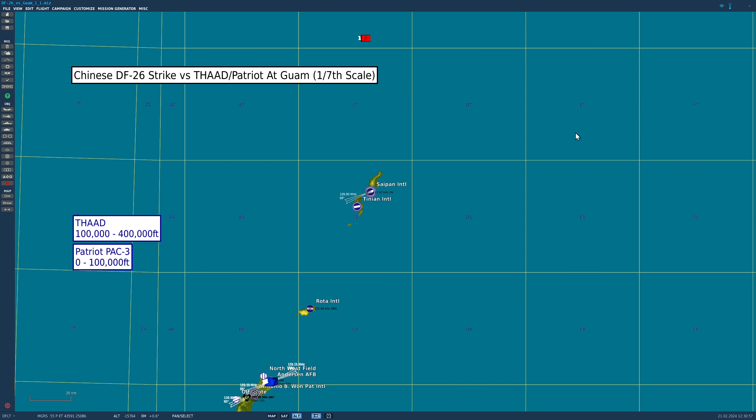The first thing to say is that the DF-21 ballistic missile does not have the range to get to Guam. Guam is nearly 2,000 miles away and the missile can only go about 1,500 miles. So we're using the next missile up that has the range to get to Guam — the Dongfeng or DF-26. It has a range of about 3,000 miles. It's the earliest model of DF that can reach Guam. So welcome to Chinese Dongfeng 26 strike versus THAAD and Patriot defense at Guam, 1/7th scale.